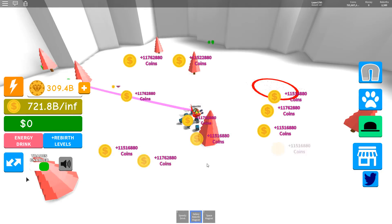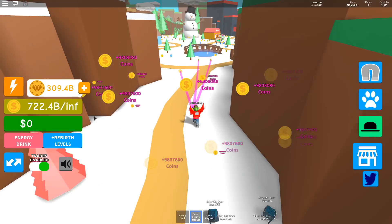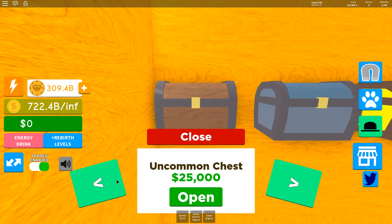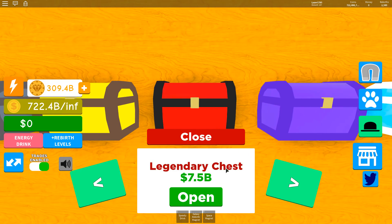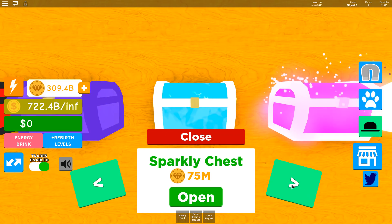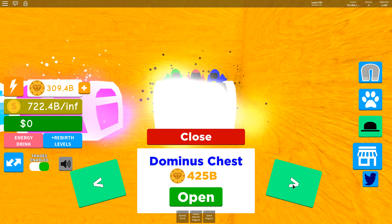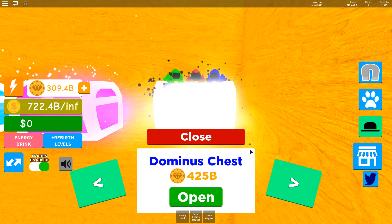How is everyone doing? Triple Asia — here we go folks, 722 billion coins. We're gonna do the crazy huge massive Dominus chest opening right over here. We got uncommon chest, common chest, the rare chest, the legendary chest. Then we got the rebirth chest, the rich one, the sparkly one, the super rich one. But here we go — the Dominus chest, folks — 425 billion rebirth tokens each.